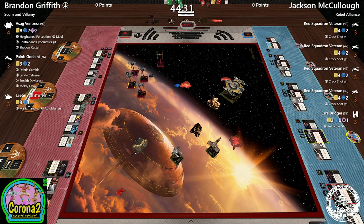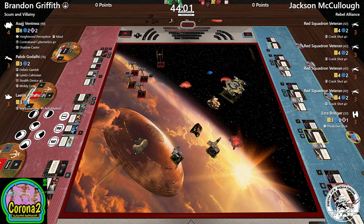Going after Asajj is the right play — it's 90 points and the easiest thing to kill. Don't let last week's game tell you otherwise. You can throw red dice at Paylob but it barely matters. Especially at range three, once Leighton successfully defends, the evades start piling up and snowball. If you're going to shoot Leighton or Paylob, you really need four dice — otherwise it's basically pointless.